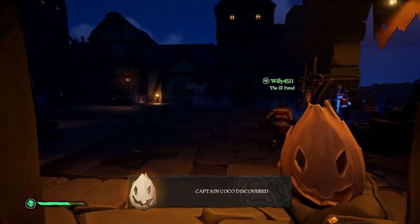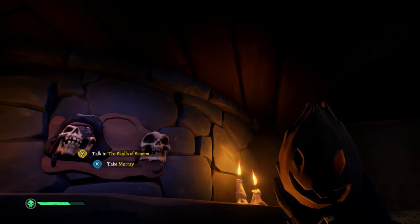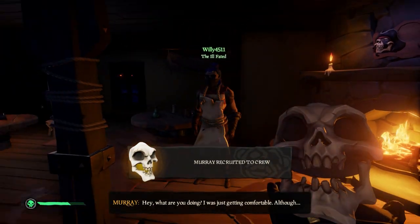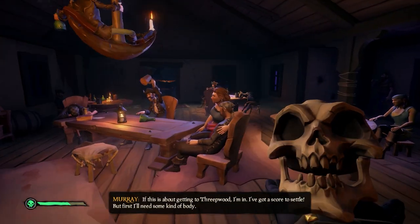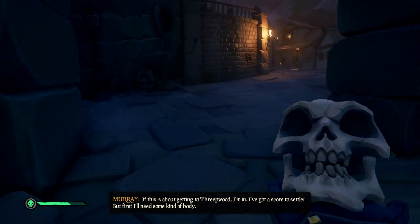Now it's back to the jail — pick up Captain Coco and head back to the bar. Head over to the skulls mounted on the wall and switch out the skull named Murray with Captain Coco. There's a commendation for giving Murray a guided tour of the island, and I'll show you how to find all the locations in a separate video, because this one's getting too long as it is.